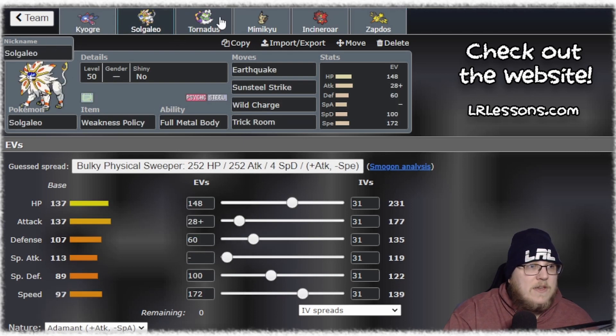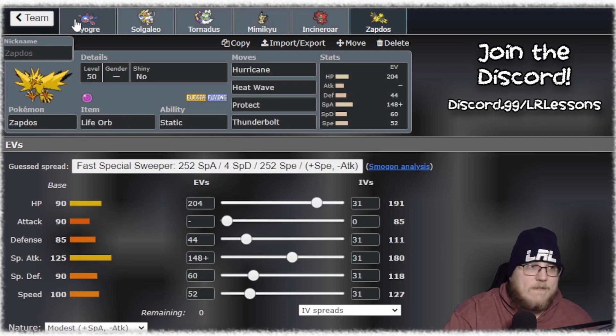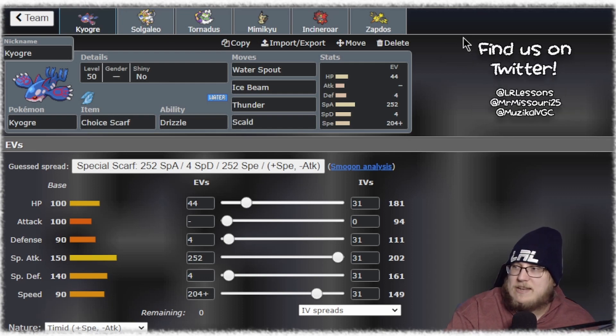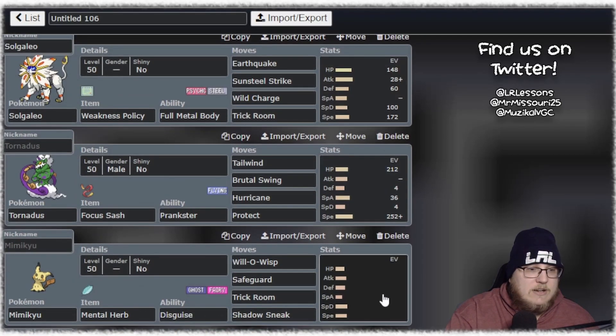I think this is fine — this is a very dual-mode team. You have a very strong Rain core that's very visible and a very strong Trick Room core that's very visible. Kyogre fits on the Trick Room core, Solgaleo fits as a Tailwind thing. There's a lot this team can do, and it's going to come down to you practicing and getting better with the team overall before you try and run it.